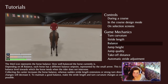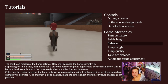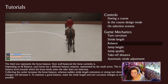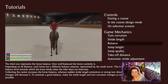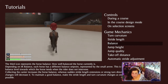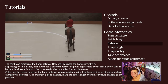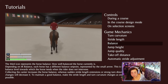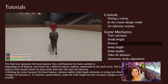And balance — that green icon right there. The third icon represents the horse balance: how well balanced the horse currently is. Each horse has a different balance set point, represented by the small arrow. This is the balance level towards which the horse tends when the rider does not intervene. Collecting the canter increases the horse balance, whereas sudden stride length extensions or strong turn direction changes will decrease it. To maintain a good balance, make the stride length and turn curvature changes as smooth as possible.